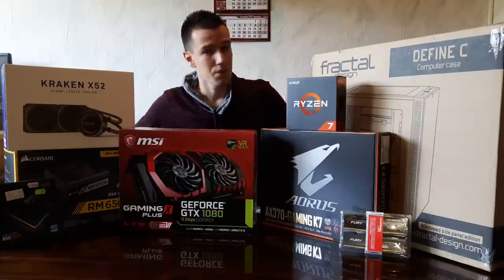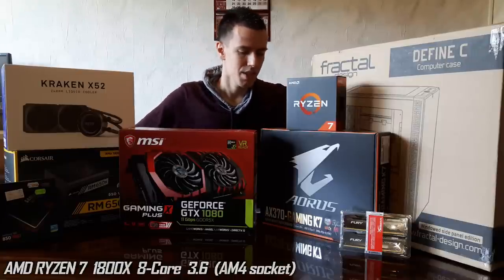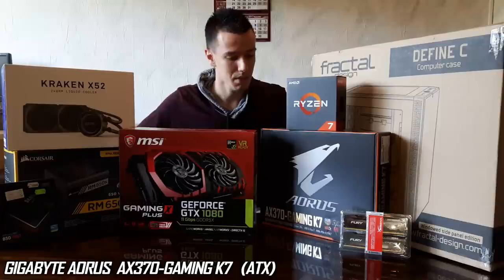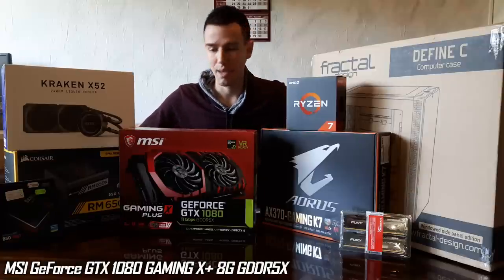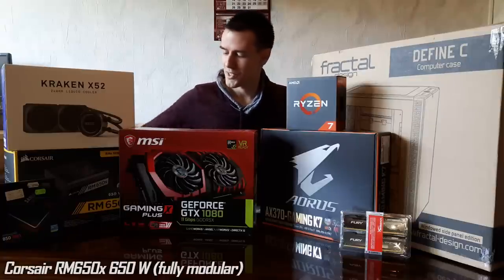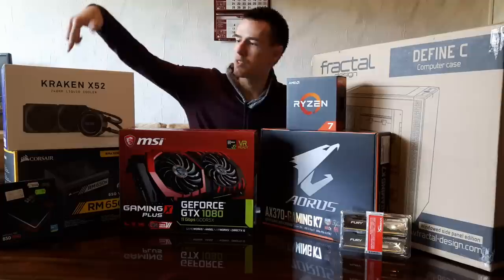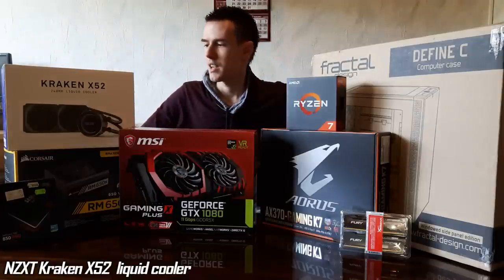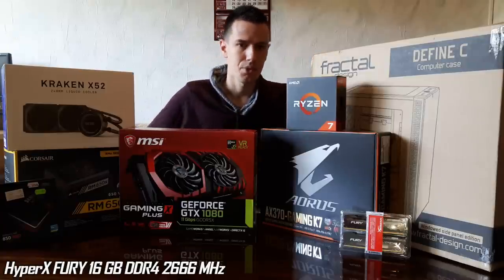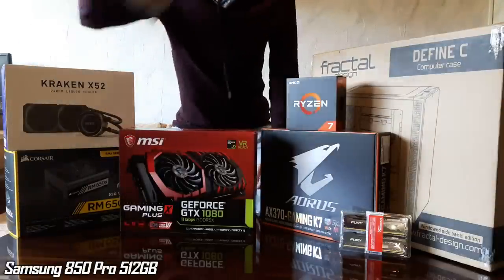What I have for this build is a Fractal Design Define C case, the AMD Ryzen 7 1800X, the Gigabyte Aorus AX370 Gaming K7 motherboard, the MSI GTX 1080 Gaming X Plus, the Corsair RM650X PSU. This is the cooler for the CPU — it's a Kraken X52 by NZXT. All the RAM is HyperX Fury DDR4, 16GB, and I'll be using the SSD from my old build.